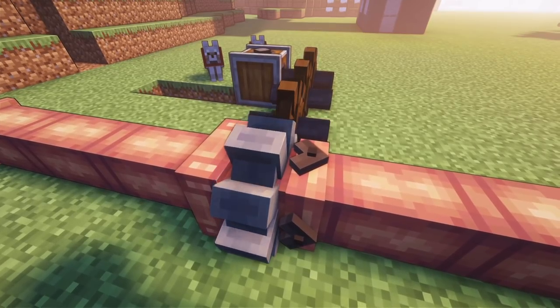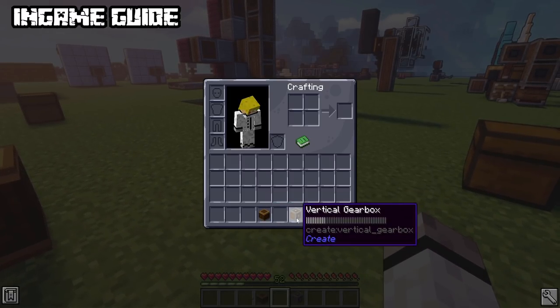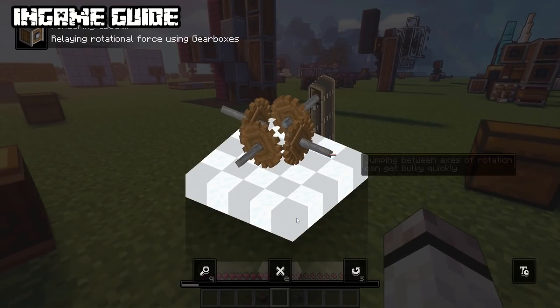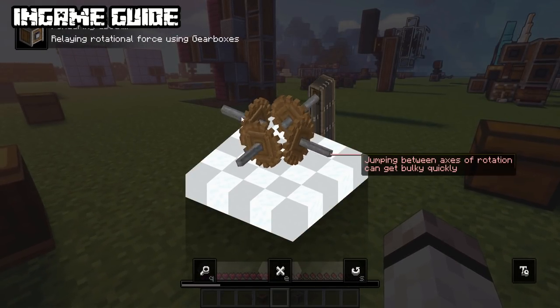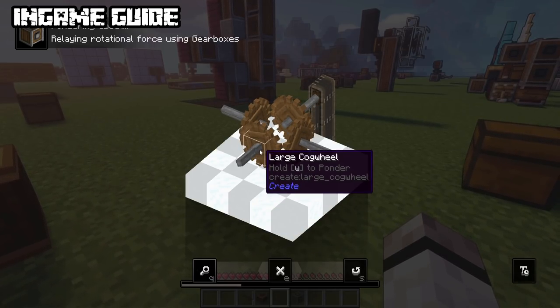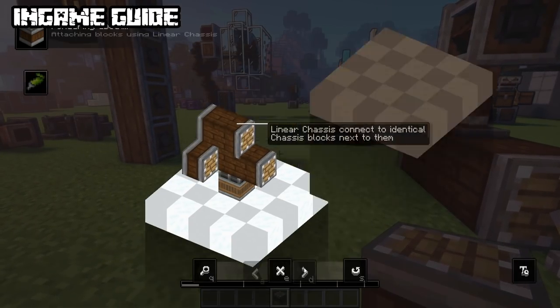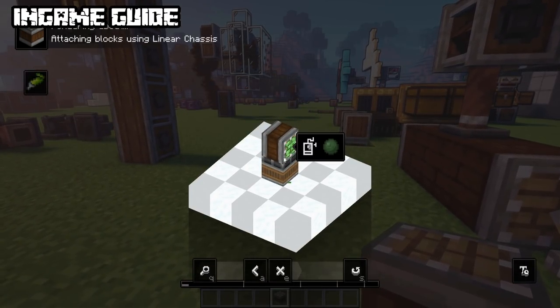Before starting, for nearly every block there's an in-game guide if you hover over it and either shift or hold W. Those with the ponder mechanic even have an animated guide. Press Q to pause it and identify blocks you aren't familiar with. Sometimes there's even more than one animation — click D or the arrow to get to the next one.